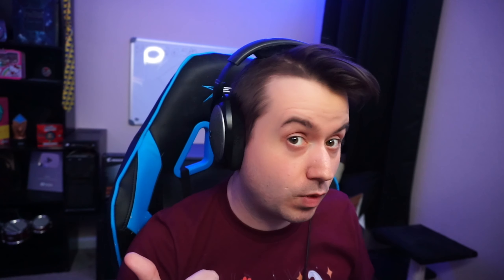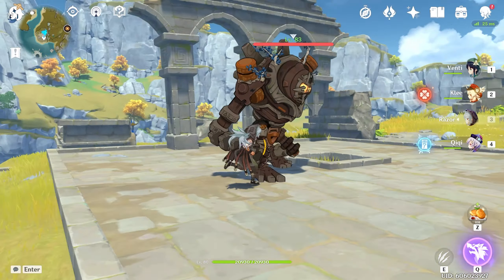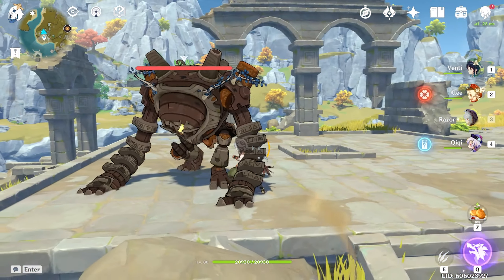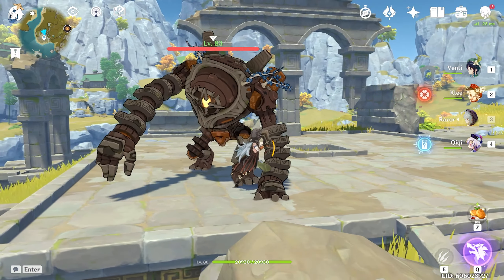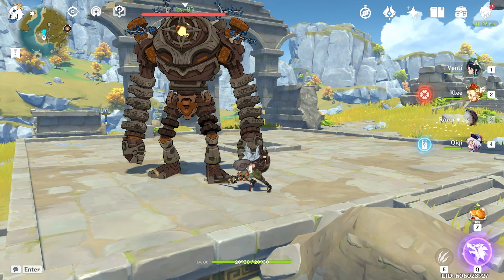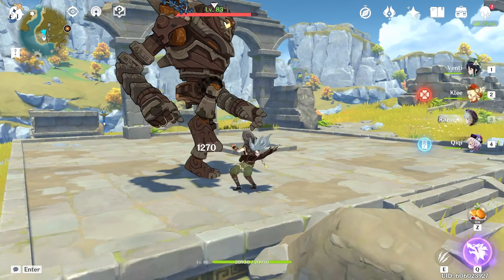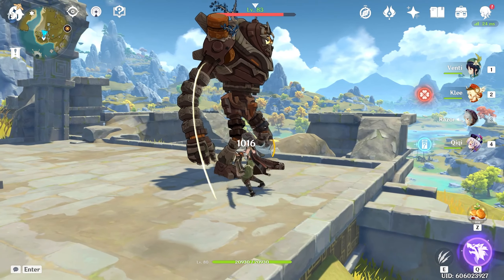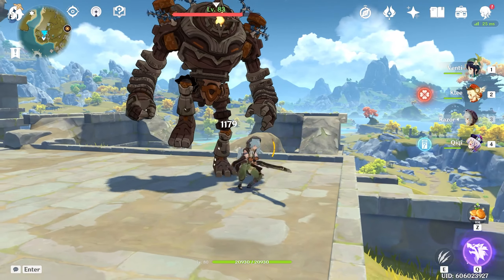FAQ — I keep dying: when you tap the sprint button, you get immunity frames on the startup of the dash, which means you can't be damaged when you start it. You can use it to avoid damage. Each character also has an attack sequence when spamming auto-attacks, and you can reset this rotation by either jumping or dashing. This can increase DPS for certain characters, or let you skip the last — generally slowest — attack in their sequence.